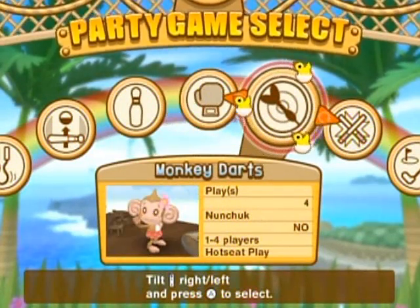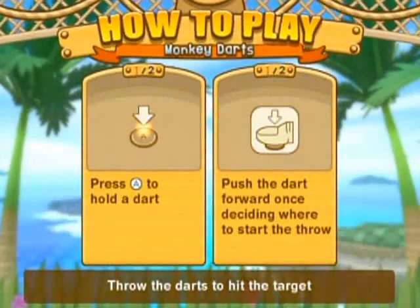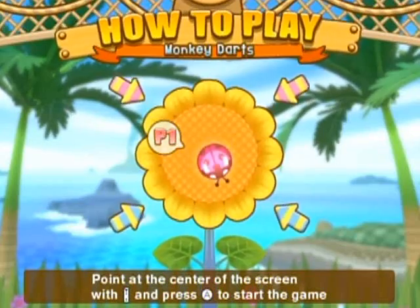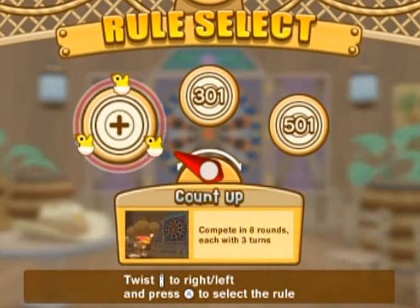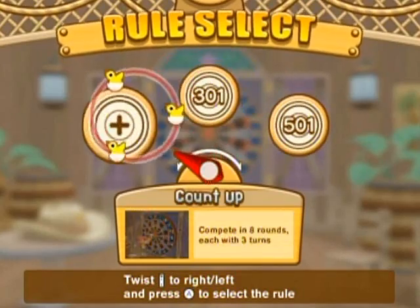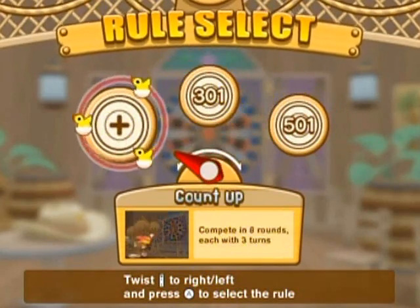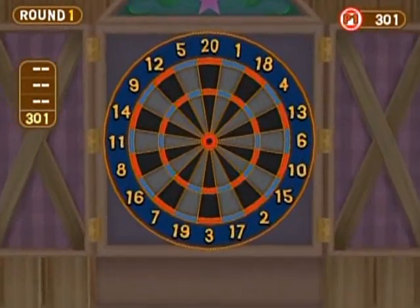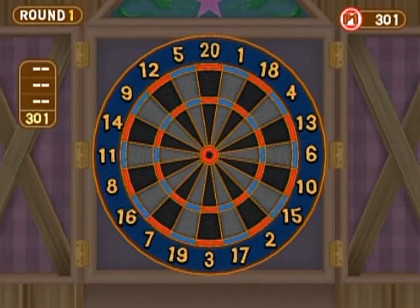Monkey Darts! This game works, it just takes a while to get used to. There are a bunch of different games here — darts is played pretty much the same no matter what, but I'm just gonna play one round. How I recommend you hold the controller is to hold it like a pen and then hold the A button with your pointer finger.